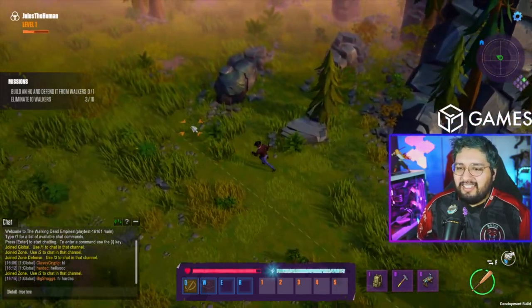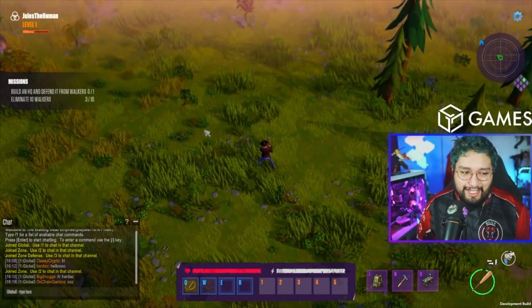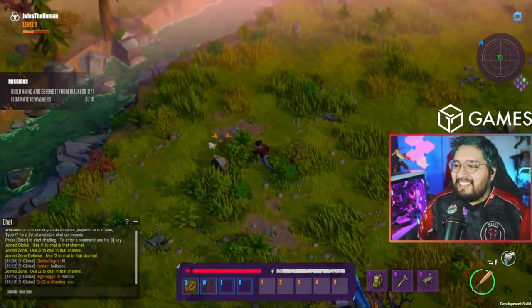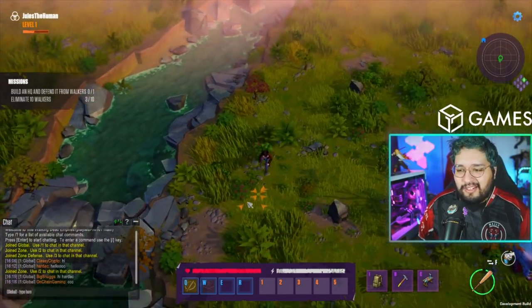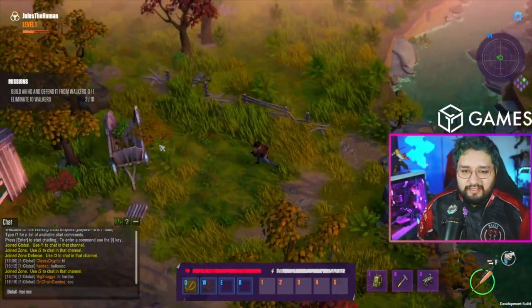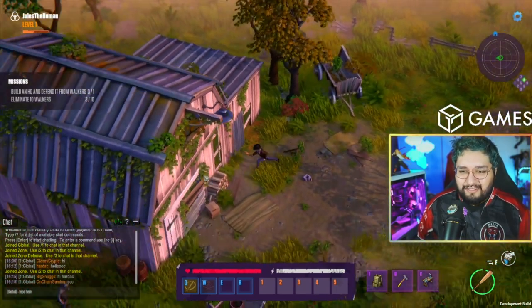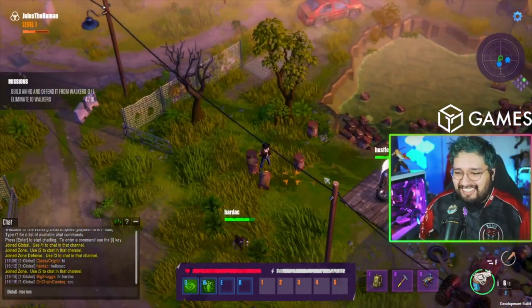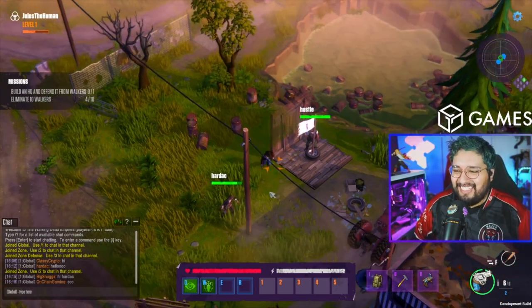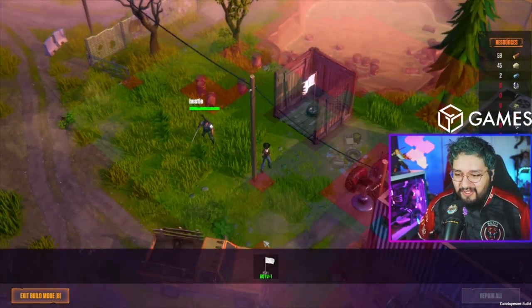We have a house — we can level it up and we get like a wave challenge we have to complete. Somebody in chat asked if there were any TV show or comic book Easter eggs. In the full game we'll be tucking in a lot of little details, and if you explore the build we have, you will find a very famous location from season one.